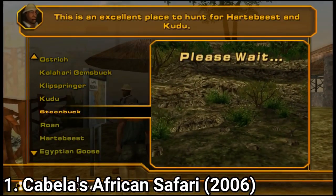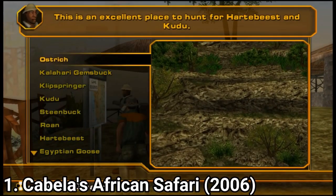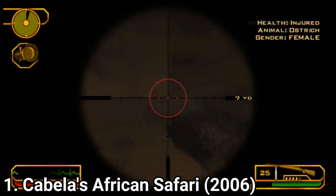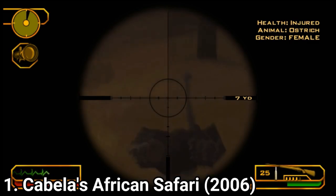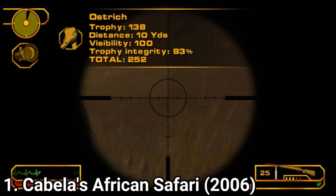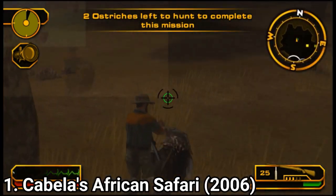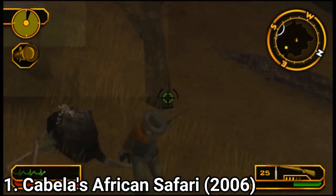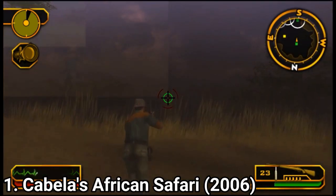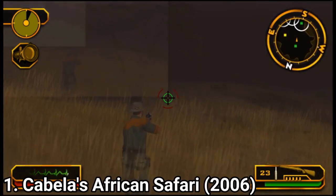In the campaign, you get multiple objectives and get to hunt in 5 different counties. But don't get excited — they all look the same. Almost all locations look the same. There is some color change; for example, some grass is greener and other grass is more yellow. But in general, they all have the same feel, and none of them looks good.